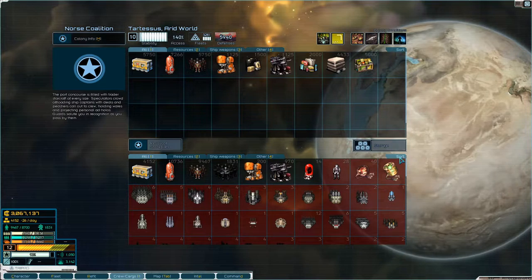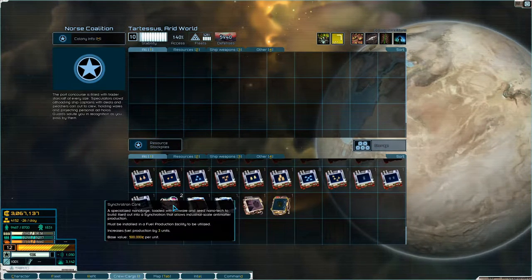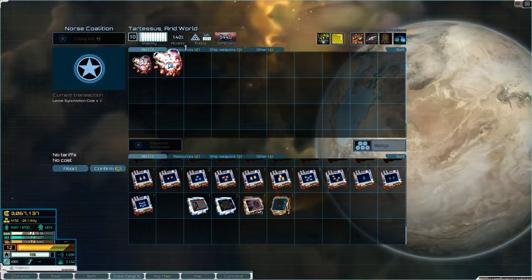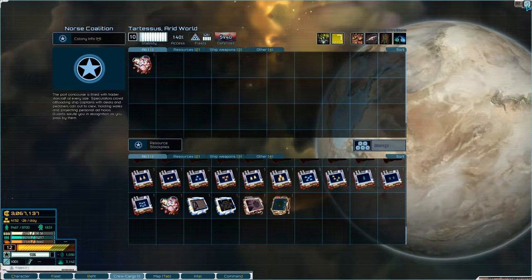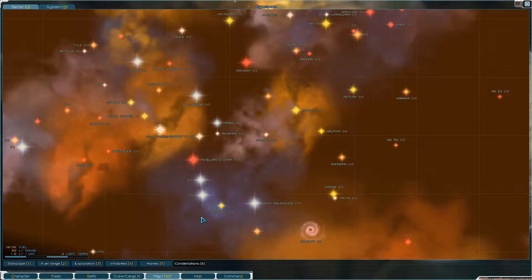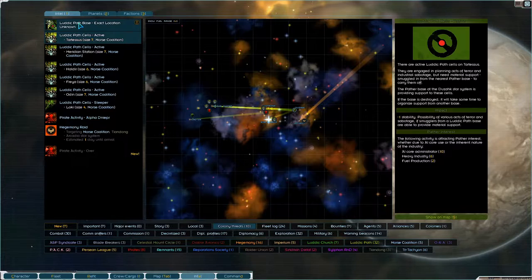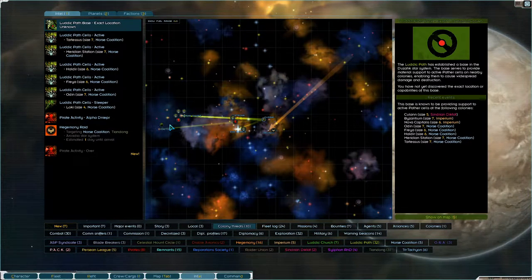What we are going to do is store up one of these here so that we have it. Then we are going to head to the Freeport, and then we are going to head over to the Slottic Pathbase and take that out, and then we are heading to Alfred Dnieper.